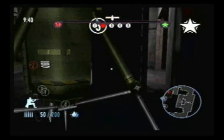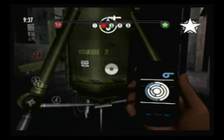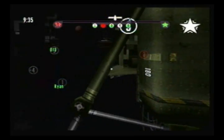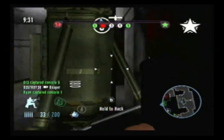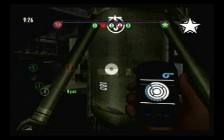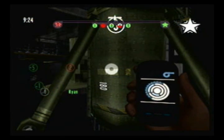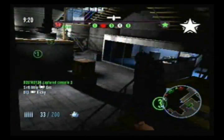The enemy has captured console number two. Console number five is under our control. Good work. Defend the consoles to let the British spies back into the battle.